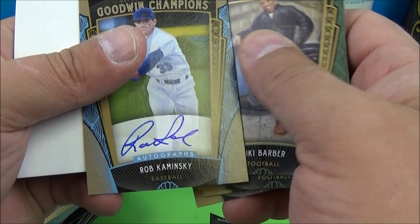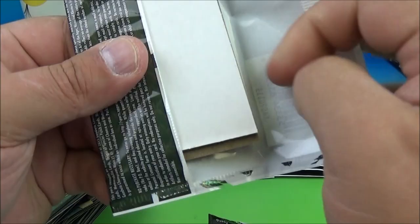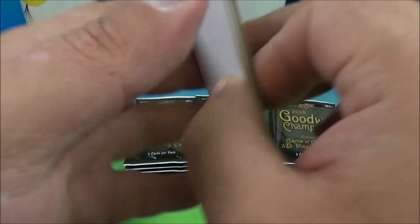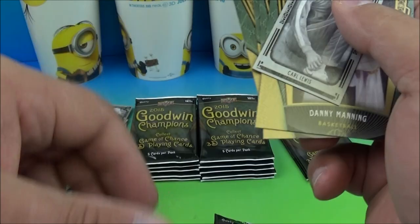And we have an auto of Rob Kaminski - nice! Got another mini in here. Another Timu Solani numbered 33 of 50 - look at that, cool. And Emmett Smith. And we got a Carl Lewis mini black and white.